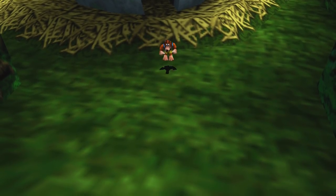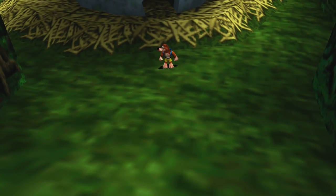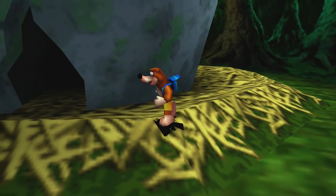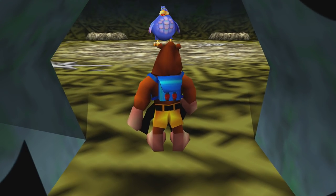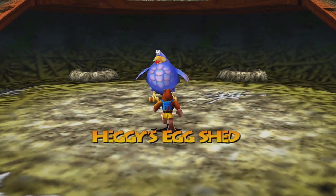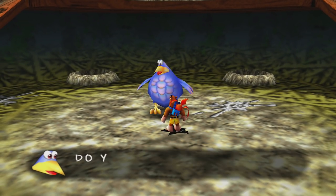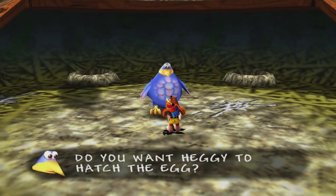Speaking of things we've done, I went back into Banjo-Kazooie World and tried to do the Stop and Swap thing again. I think I might know - well, let's see if it actually works first. Let's see if it works. I'd rather be sure of that before I explain why it didn't work before. Chicken, I'm really begging you right now, please. Do you want the Haggy to hatch the egg? Yes. Please. It worked.